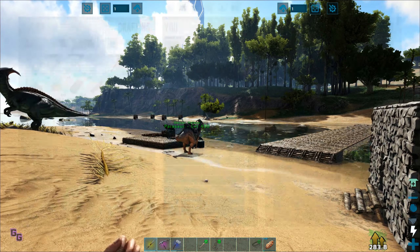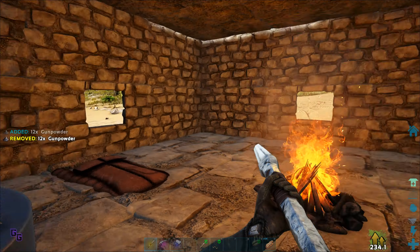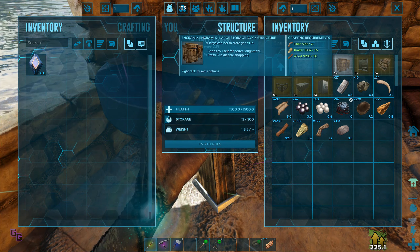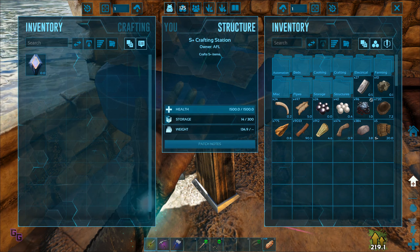We got a water skin in that one drop. Speaking of drops, should we check this one out quickly? Oh, leather! Now we can have upgraded leather gear — awesome. Let's do that because we only have primitive cloth gear, so now we can upgrade properly.